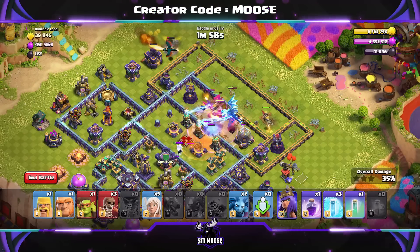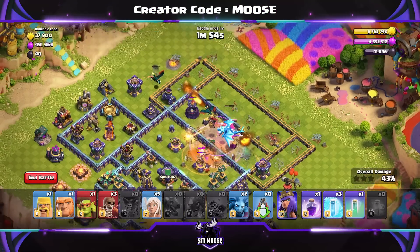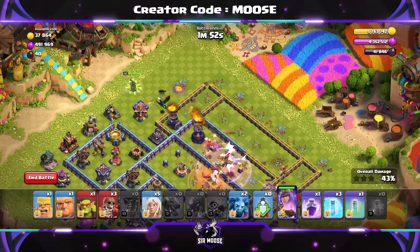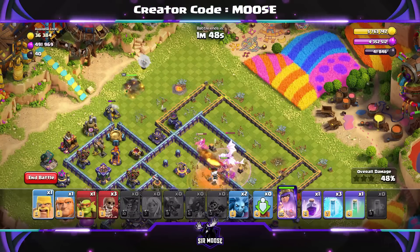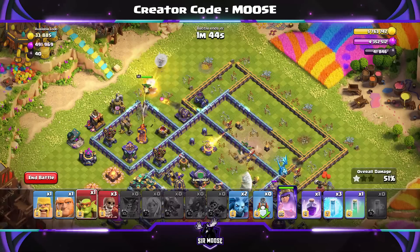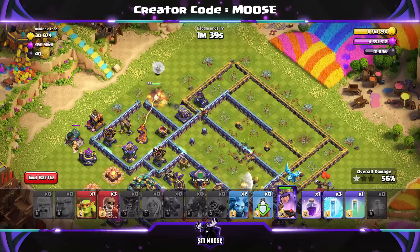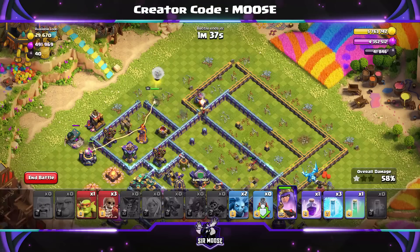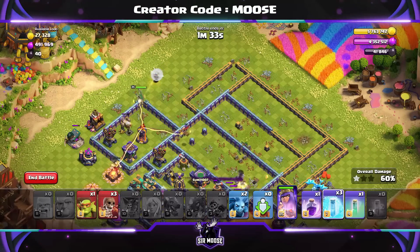Now, a Rage Spell to help them take out the enemy Queen. There's some Clan Castle Troops there — we've got a Poison Spell on them. And now we're going to send in the Queen over there on the left-hand side with five Healers. We've got a few Wall Breakers. I want you to send in a Wall Breaker in just a moment. A Giant on the left with a Barbarian as well to help funnel that side.